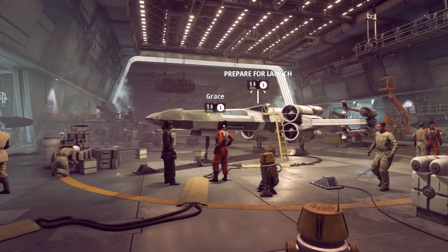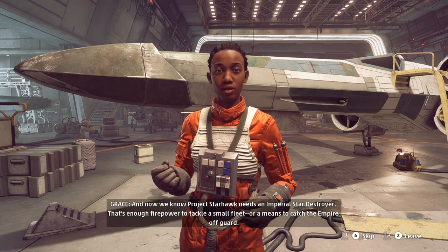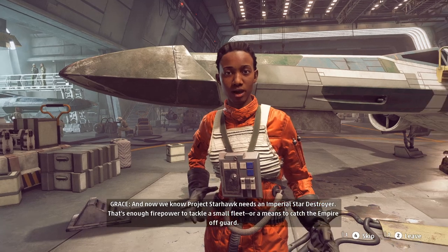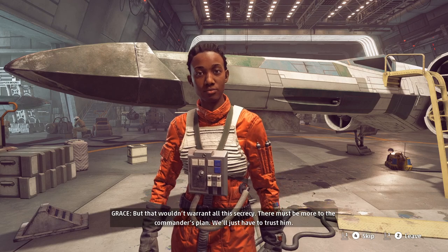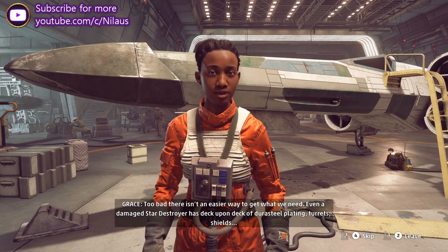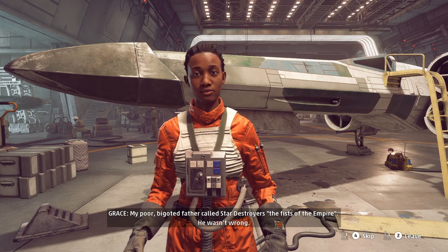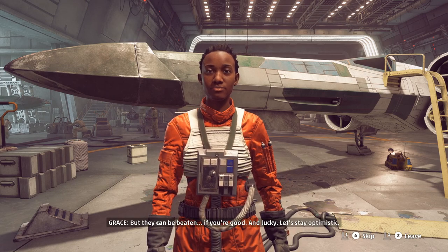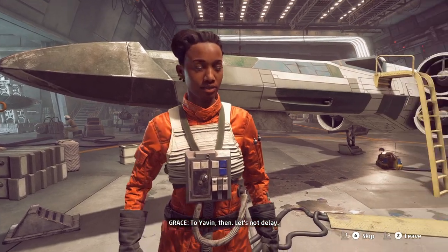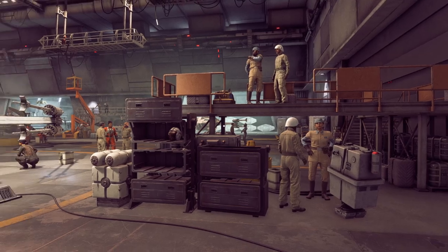Let's go back to the hangar and talk to the team. Let's talk to Grace — she'll do some humble bragging. We're headed to Yavin, exalted company it seems. Now we know Project Starhawk needs an Imperial Star Destroyer — that's enough firepower to tackle a small fleet, or a means to catch the Empire off guard. Even a damaged Star Destroyer has deck upon deck of Durasteel plating, turrets, shields. My poor bigoted father called Star Destroyers the fists of the Empire — he wasn't wrong, but they can be beaten if you're good and lucky.